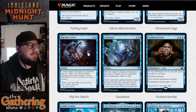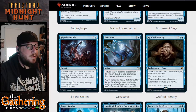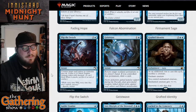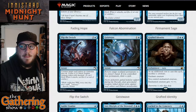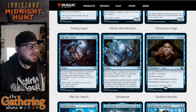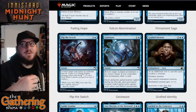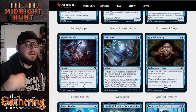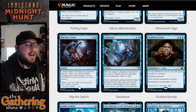The next card is Flip the Switch — for two and a blue you get an instant: counter target spell unless its controller pays four. Create a 2/2 black Zombie creature token with decayed. So you get to counter a spell, and it might not be countered if your opponent pays four extra mana. Regardless of whether it's countered or not, you get to create a 2/2 black Zombie creature with decayed — decayed means the creature can't block, and when you attack with a decayed creature you have to sacrifice it after combat.